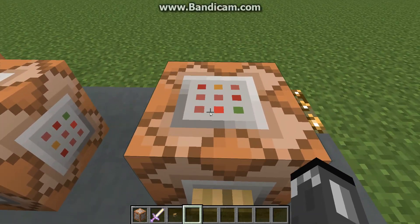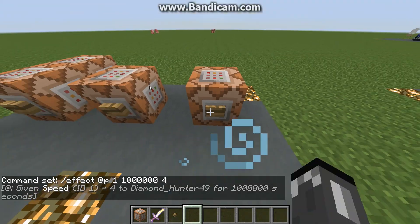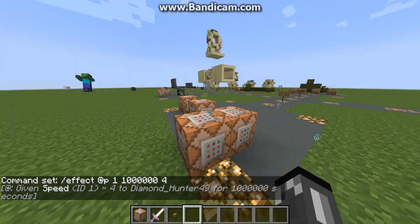So now this is how you do unlimited effects. Slash effect, and then at-player because I'm the only player in this world. The ID is 1 because I'm doing speed, and then for the time you want to put 1 million — so 1 and then 6 zeros. 1 million is the max amount, so that'll pretty much give you unlimited, as long as you're not playing every day for 24 hours. And then the amplifier is 4, which is actually 5, so it'll give me speed 5 for 1 million seconds.